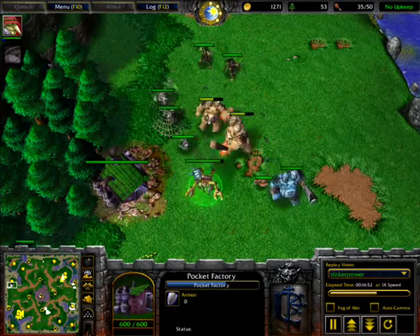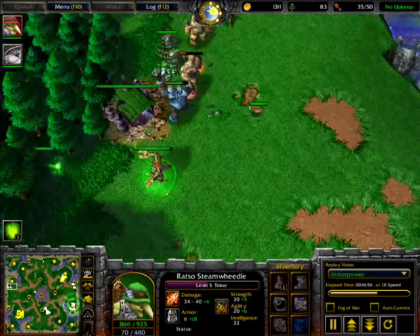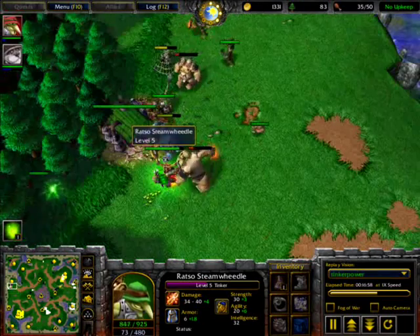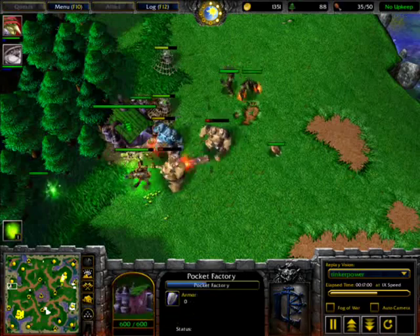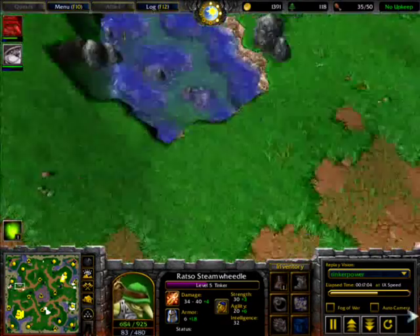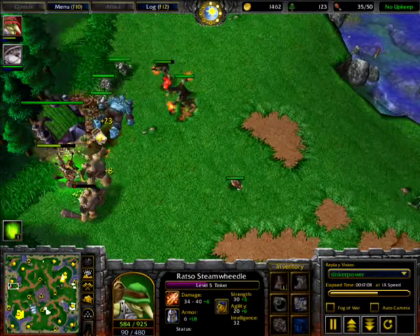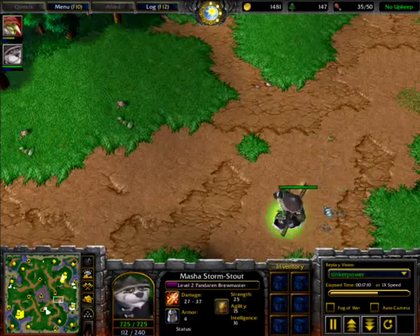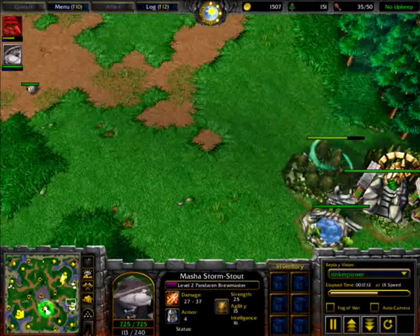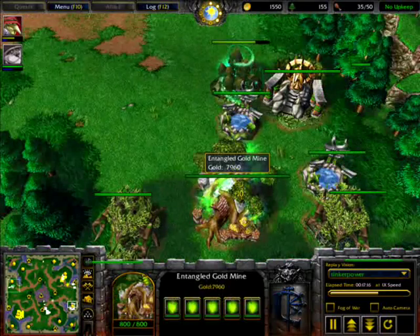I really don't know how this Thinker works — can a level five Thinker with a Pocket Factory take out these? Let's see — it seems he is taking them out. This Pocket Factory has been very, very useful throughout this game. Drives are coming to help him.